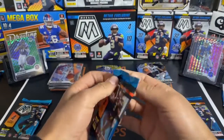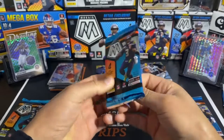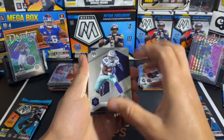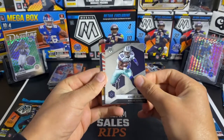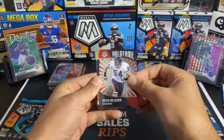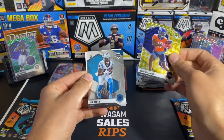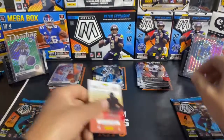Three packs to go. So far it's not been too impressive, but that means the best has yet to come, right? Let's see if we can change things. Ezekiel Elliott. This looks like a Hall of Fame of Brian Urlacher. Denver Broncos — Seth Williams. And we're going to finish things off with Shai Smith.